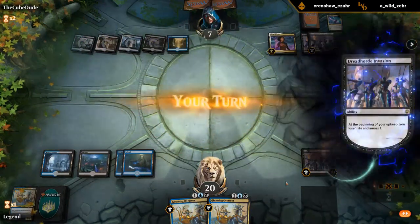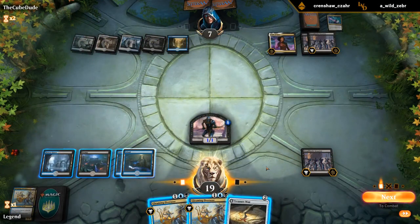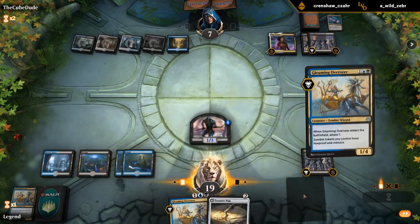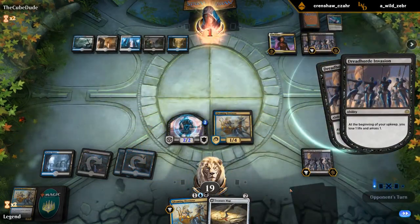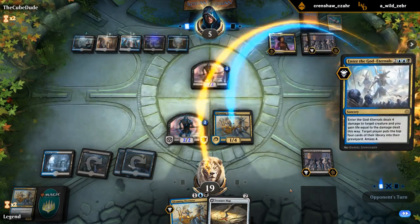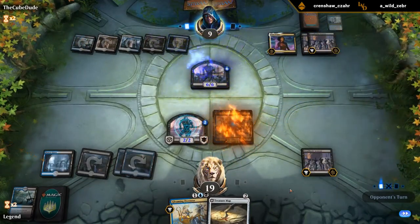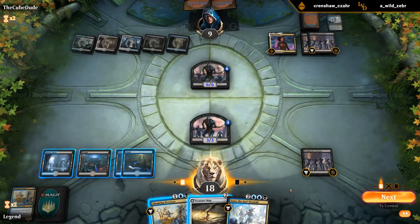Opponent with a Kaya's Wrath to reset the board — that's unfortunate. Let's try and rebuild. I think we still play an Overseer over the map. We've got to keep up the pressure and try to punish them for their double Invasion. That's a rough one — next turn they get to gain life with their Invasion and we can't return the favor sadly. Now we're probably in trouble.